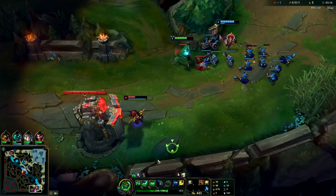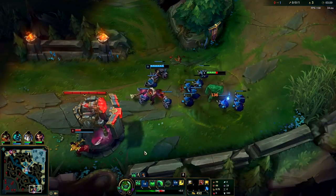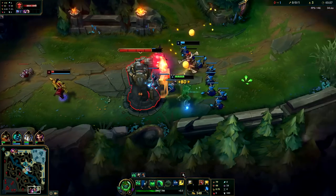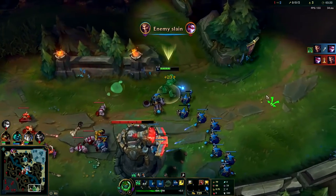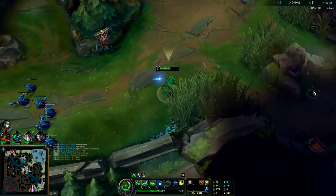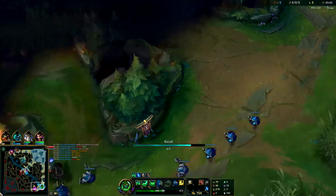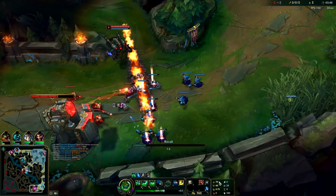I'm going to Q Vayne, knock her — I should have waited like half a second there. This is why you take Demolish — it lets you get a plate super early. Vayne's dead. I should have probably tanked that for the Draven; I didn't think he was going to go that hard. That's solo queue for you. We got a plate and a half — that's really cool.